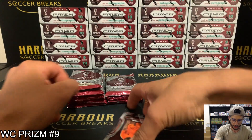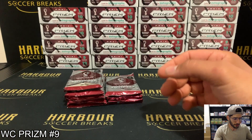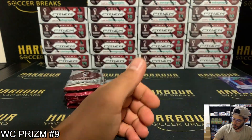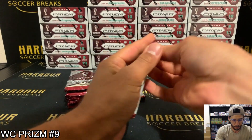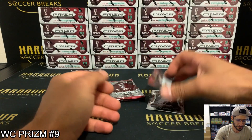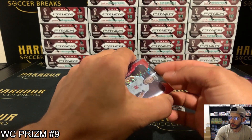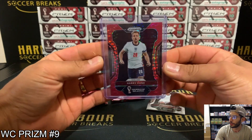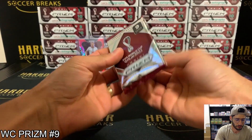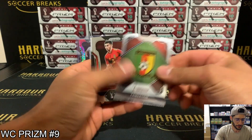We're going to get a bit of hits, I reckon. There's some base, and I did have a silver of Nicolas Gonzalez. Base pack — we may get a few base packs. We've got a red! Oh, Harry Kane — nice. Harry Kane red, that is in the England others which is Stig, and that is 74 of 99 on the Harry Kane. First breakaway Prism — Hongla for Cameroon, Cameroon badge.